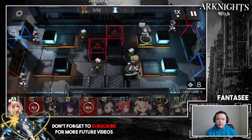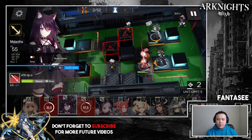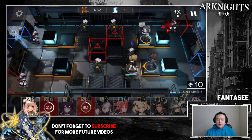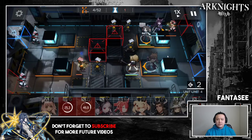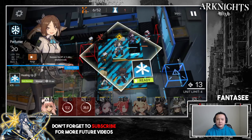This caster is attacking two units — Siege is taking damage. I don't want Siege taking damage from this caster, so I put down Meteor or a single-target sniper here the moment I have enough cost. After this point you're actually pretty safe. Using Melantha in combination with Perfumer's healing I'm able to take down this guy. A second one-block guard is probably the best unit for the job here, though a two-block guard works too.